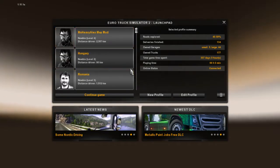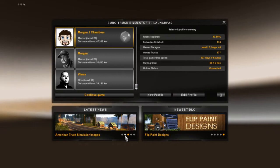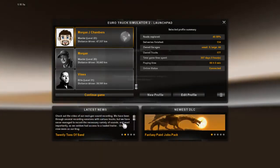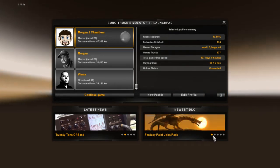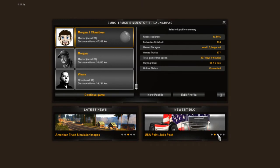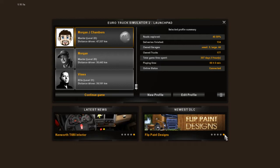So you've got all your profiles here. You've got your latest news at the bottom — you had this before but it was just text, now you've got pictures and you can pick the news you want to read first. For example, '20 tons of sand' — you click on it and it asks if you want to go to the web page. You also get the newest DLC listed: fantasy paint jobs, US paint jobs, Polish paint jobs, metallic paint jobs, free DLC flip paint designs.